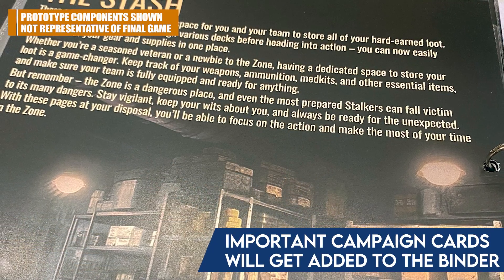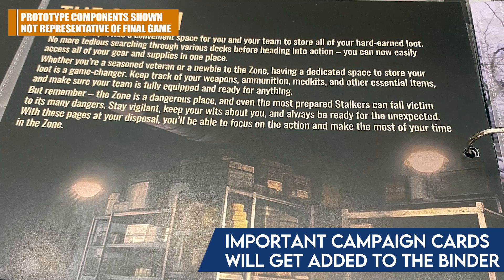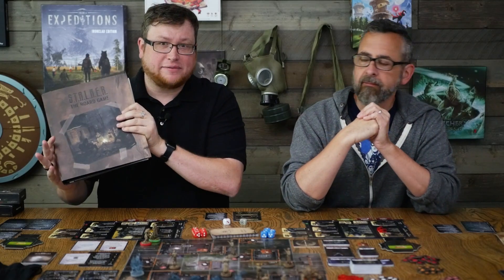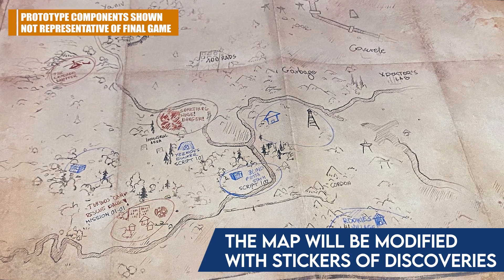We don't want to spoil anything, and we don't fully know how it'll unfold, but based on our experience with the first mission, you'll be able to do things like heal up — because we took a beating. This feels a bit like Iss Vanguard, which was also from Awakened Realms, in that the binder keeps track of everything and helps you save your campaign state. There's also a cool hand-drawn-looking stalker map, and as you discover locations you'll be taking stickers and adding them to it.